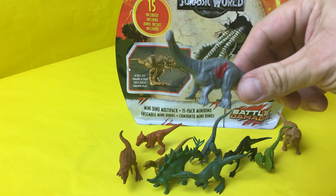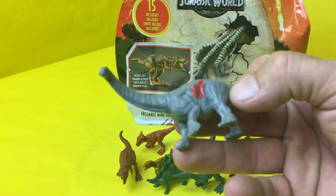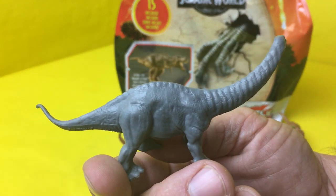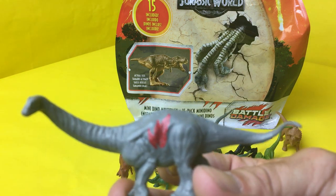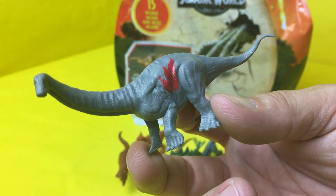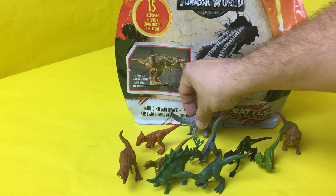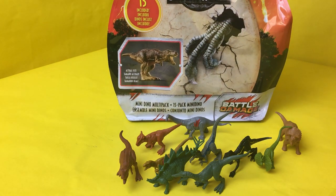Next is — the Apatosaurus or something like that — he's the one with the big long neck and he's huge. And yet somebody managed to get a hold of him, you can see the battle damage on his side. This is a big guy — he's huge — and somebody still tore his side up. Poor guy. He probably eats plants, but he's too big not to have on your team.